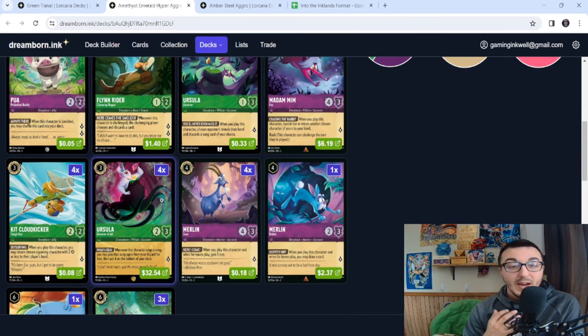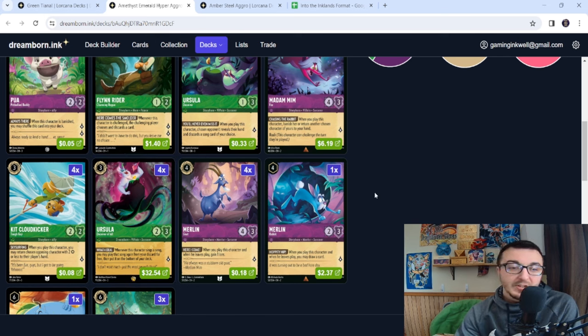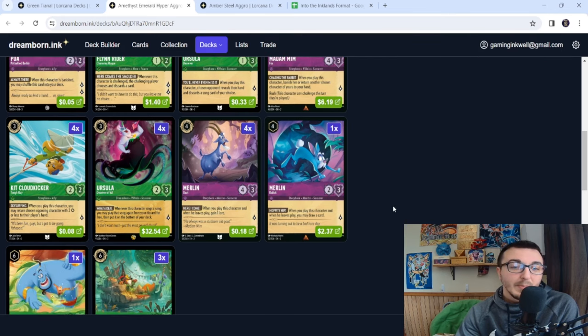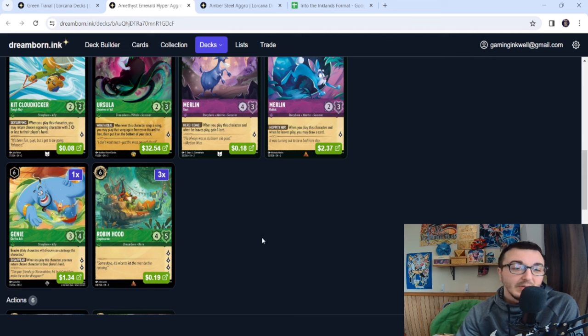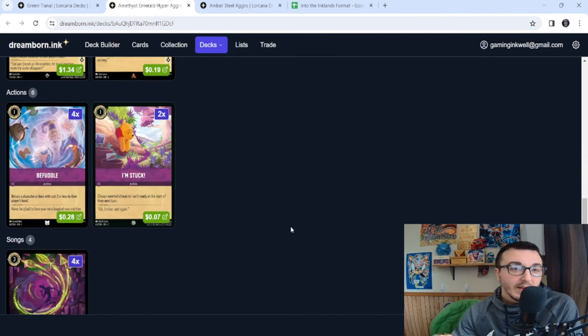When you're getting super aggressive and putting all these threats on board and then you drop Ursula, your opponent has to stop and decide: do you deal with the questers right now, or do you take out the potential draw-four? We also have four Goats, one Rabbit, one Genie on the Job, and three Robin Hood Daydreamer. When you're at like 15-16 lore and you throw this card down threatening four more, your opponent must remove it immediately — otherwise you get four lore off one inkable card.